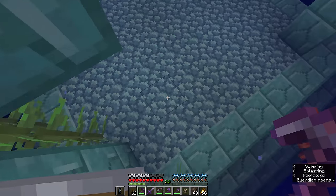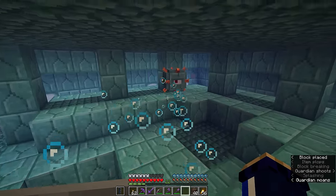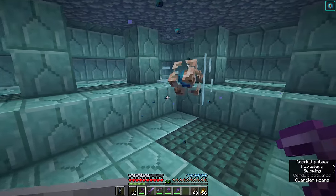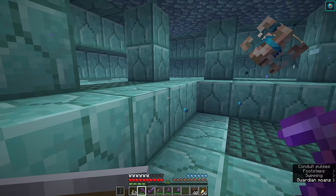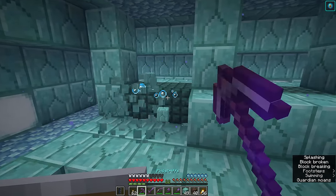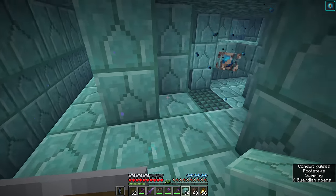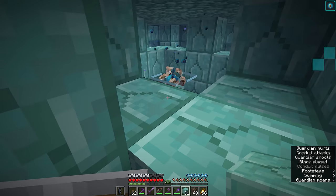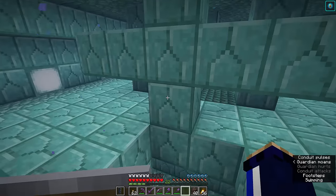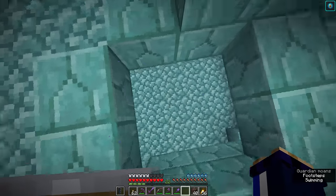If we break through to the central room of the monument and take care of any guardians that have spawned inside, we can set up our conduit. Using the natural blocks of the ocean monument, we're able to set up the rings of the conduit without bringing too many additional blocks. That should give us full conduit power — water breathing and faster mining — which I'll leave as an aid to visibility while we work on the remainder of this project.